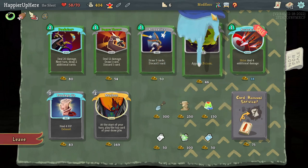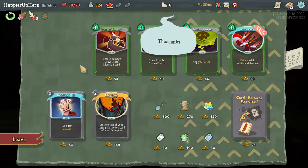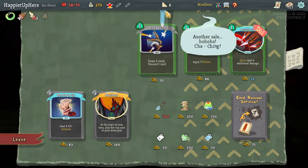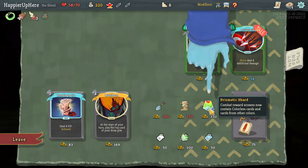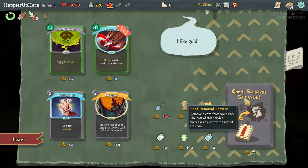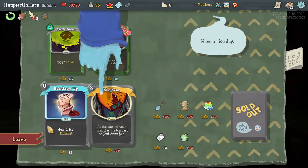Shovel is good too, although I probably don't need it since I'll get enough relics with Vintage. Let's take the Predator. I'm seriously considering Prismatic Shard but it might make it too difficult to build a nice synergy, so I won't take it. Let's just remove one of the Regrets, and I'll also take a Power Potion.